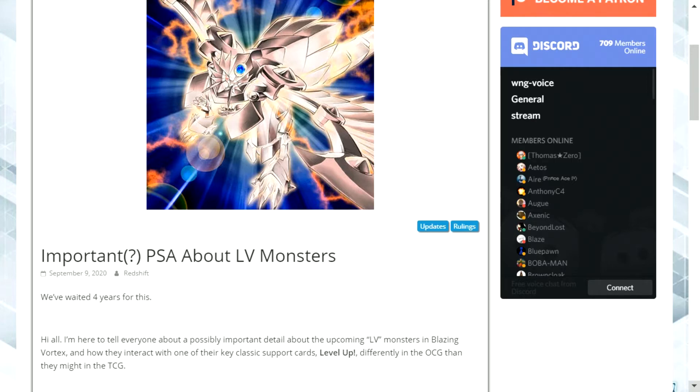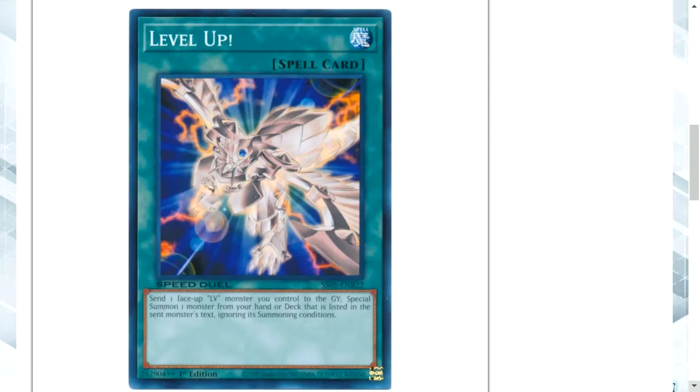Level Up works differently in the OCG than it might in the TCG. Level Up just means that the next level version of a monster is what they go into — it's usually written in the card's text. So Armed Dragon Level 3 goes into Level 5, and Level 5 goes into Level 7. Similarly, Ultimate Insect Level 1 goes into Level 3, Level 5, then Level 7. Horus the Black Flame Dragon, a Level 4, goes to Level 6 then Level 8.